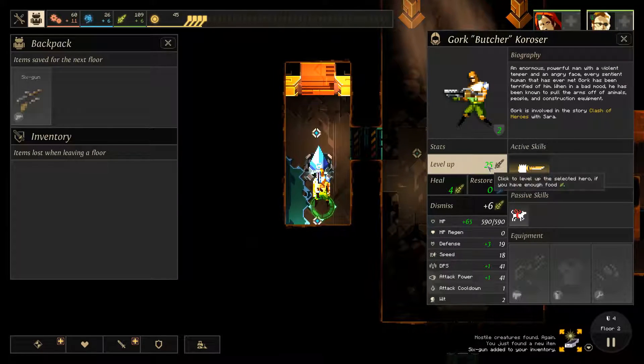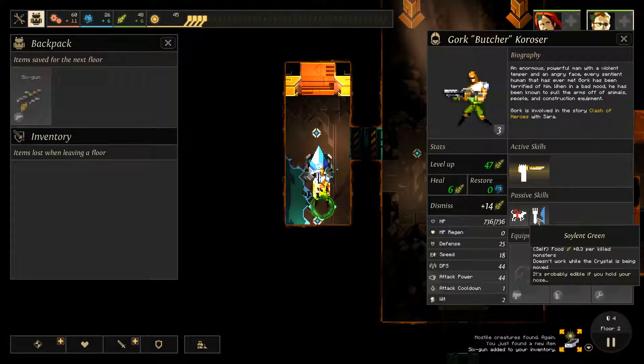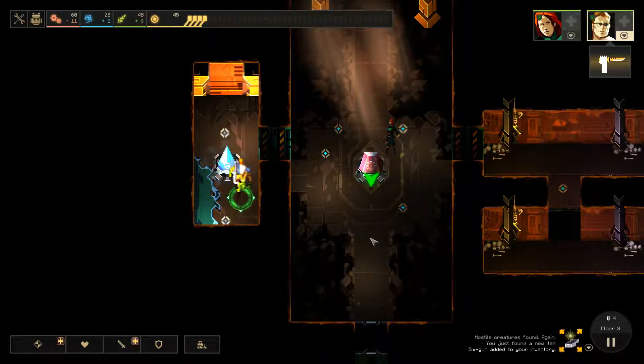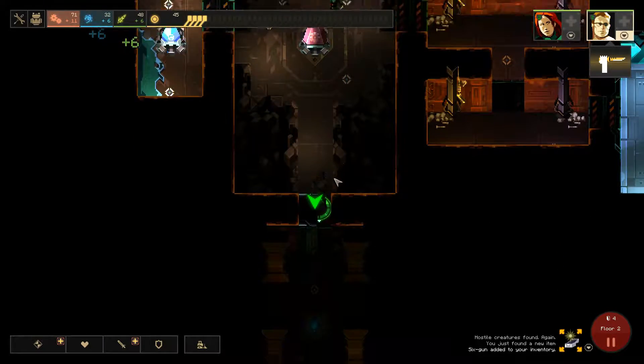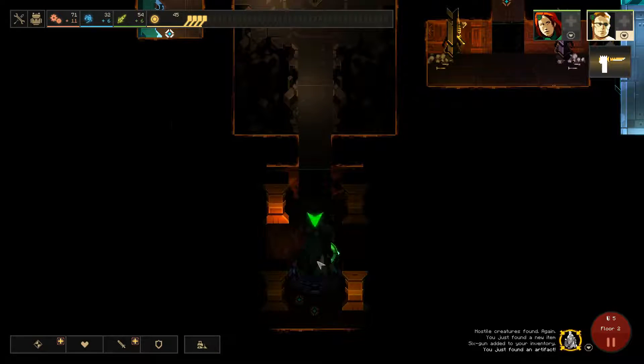I'm actually going to level him up now because we can definitely afford to do it — I'll do it a couple times. That's nice. You're getting a little food back for everything he kills too, so that's nice. Science module — that's not bad.